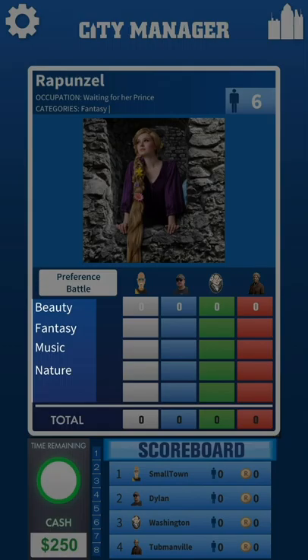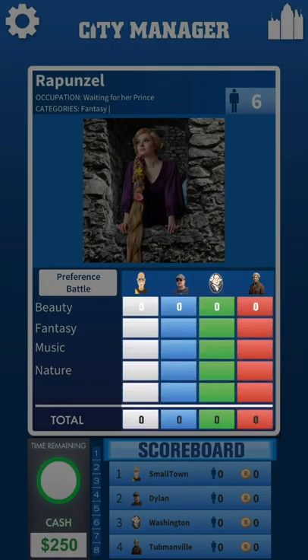Rapunzel wants to find the city that has the most things that she likes. You can see the avatars of the four cities above the four colored columns, showing how many preferences each city has. As they fill in one by one, you'll notice that the total column is adding them together. Whichever city has the most in the total column is the one that the people card goes to. In the case of a tie, a random dice roll will determine the winner. As soon as a people card comes up, a preference battle will take place.